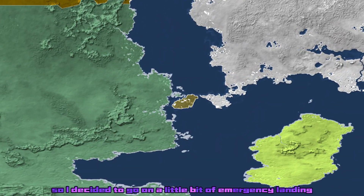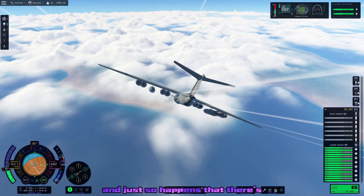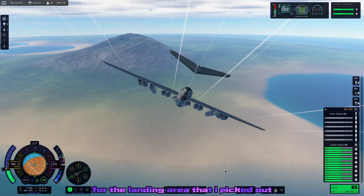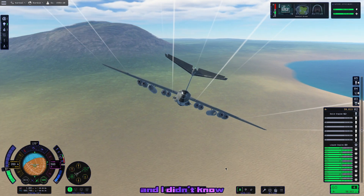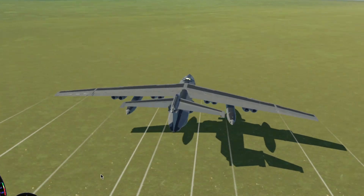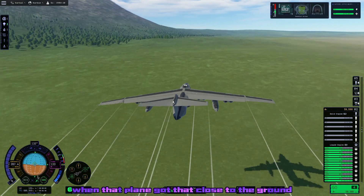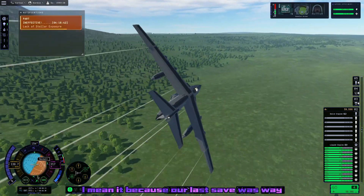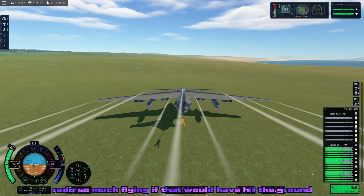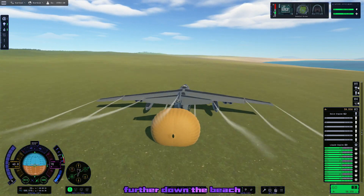So I decided to do an emergency landing on a nearby island — it just so happens there's a nice beach to land on. The only problem was I had to come down extremely fast for the landing area I'd picked out, and I didn't know just how nose-heavy and just how ineffective our elevator was. When I tell you that my soul left my body when that plane got that close to the ground, I mean it — our last save was way, way back. Luckily it didn't hit, and we had a very bouncy landing farther down the beach.